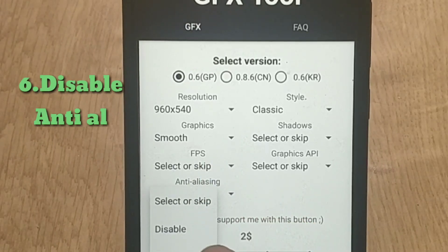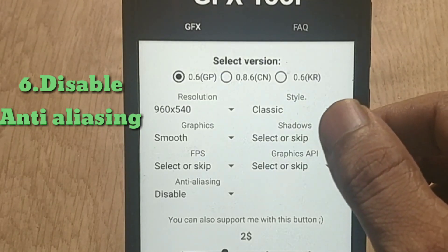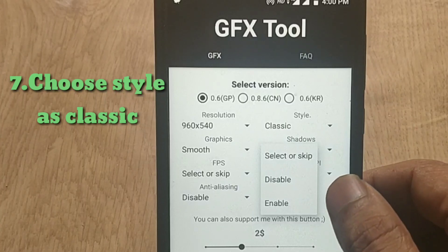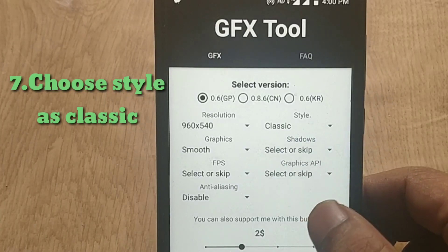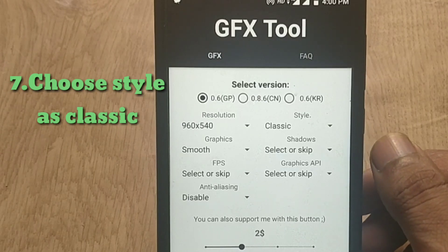The next option is anti-aliasing. I am going to disable this, and I suggest you all disable this option as well, because disabling it will give you higher FPS. Now coming to the style option — you need to select Classic, and it won't affect your performance in the game.